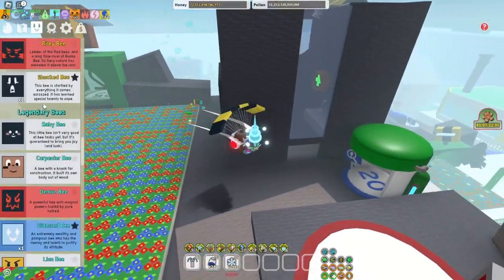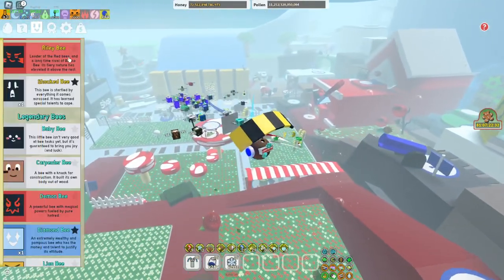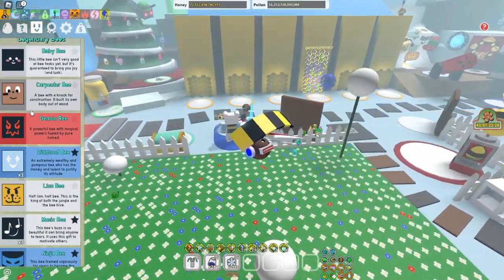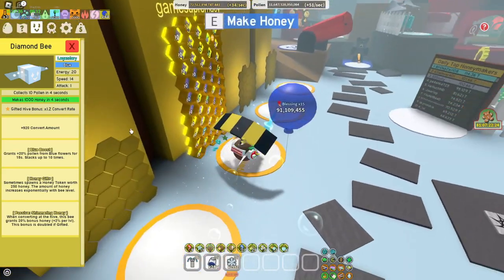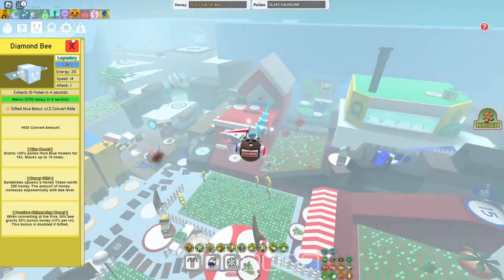Shark Bee is just pretty good to have — Haste and Token Link on 1B. Baby Bee you don't need, Carpenter Bee you don't need. Diamond Bee you need — 1.2x Convert Rate, it's always good. And for the passive Shimmering Honey, it's also useful.